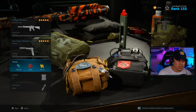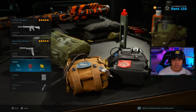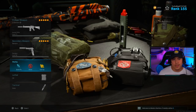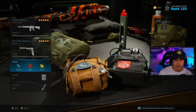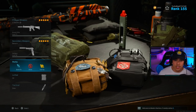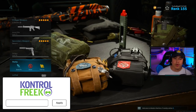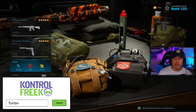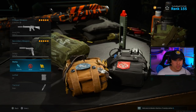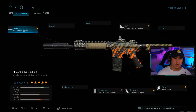For perk one I'm using Quick Fix — when you only have 10 bullets per magazine and you get a kill, you're likely hurt and surrounded by enemies. Quick Fix auto-heals you after each kill. For perk two, Ghost keeps us undetected from UAVs. For perk three, run Tune Up — this helps you earn your Stopping Power Rounds that much faster.